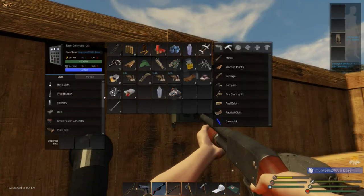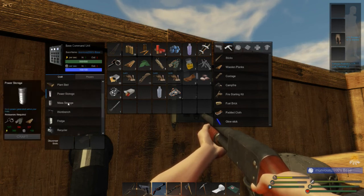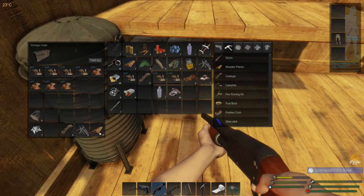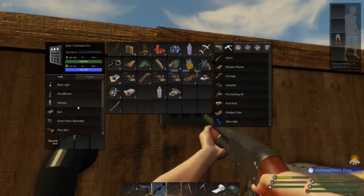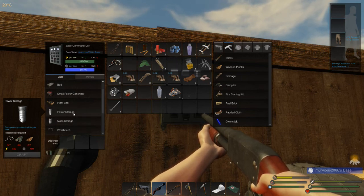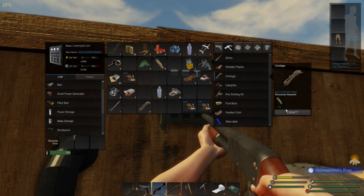Put some more fuel in and see where we stand - yeah okay, time for power storage! One more electrical component and four planks - two, three, four. This is how you craft up your power storage, it's basically a battery. Let's do it - oh goodbye power. Still didn't find that locked crate. Let's craft up one more cordage.